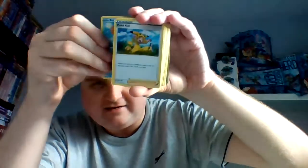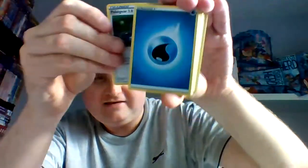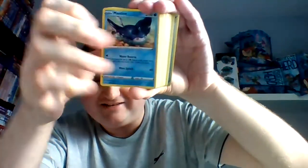Sobble again. Krabby again. This is Poké Kid — another supporter. This is Poké Gear 3.0. More water energy — you get loads of these. Mantine.